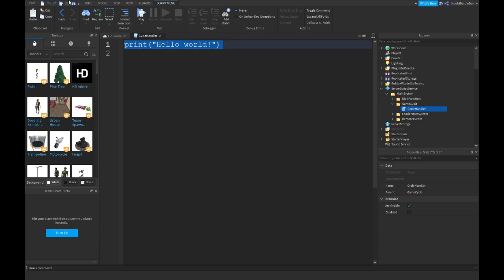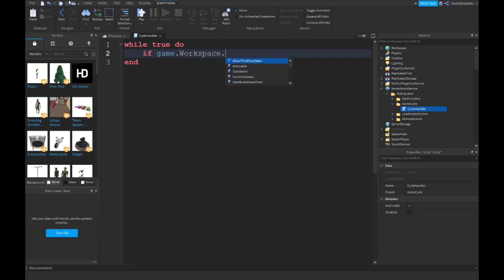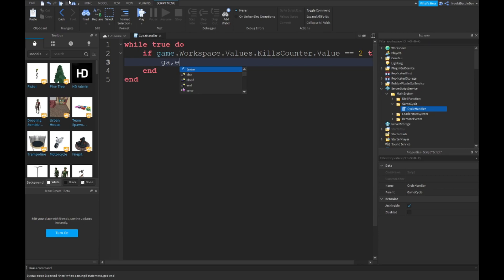All you have to type is `while true do`. Then check: if `game.Workspace.Values.KillsCounter.Value` equals 2 — because I want two kills in my game — then set `game.Workspace.Values.KillsCounter.Value` back to zero. So when the game detects two total kills, it resets the counter to zero.